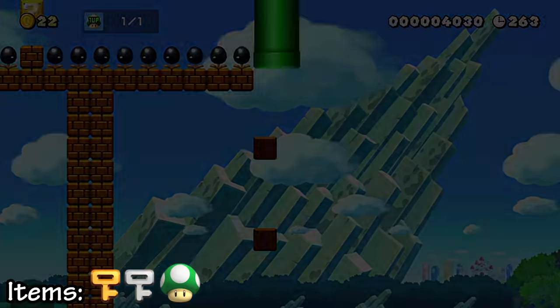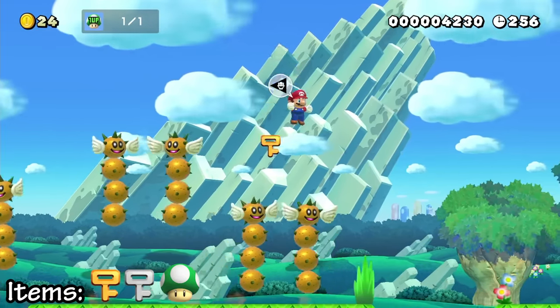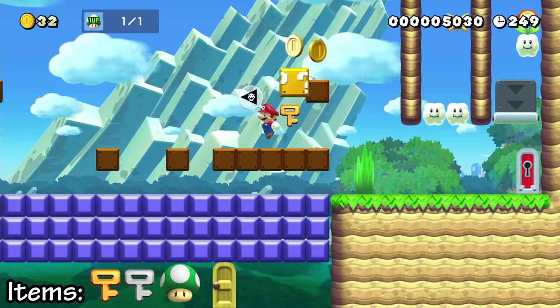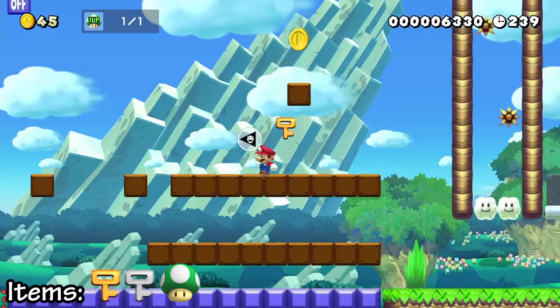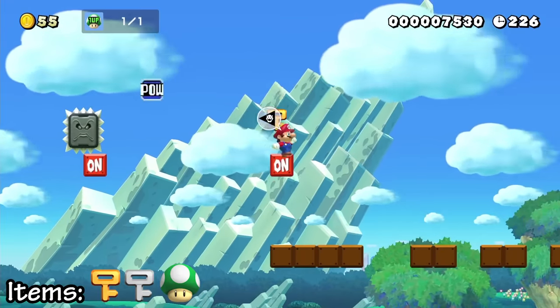And now there's one more key that's hidden in this section in a weird spot. There's an area coming up with platforms that are activated by thwomp enemies that are off-screen. One of these off-screen thwomps has the key. So I uncover a line of invisible blocks and make a path so I can take this hidden pow to the furthest thwomp and destroy it to get the key.